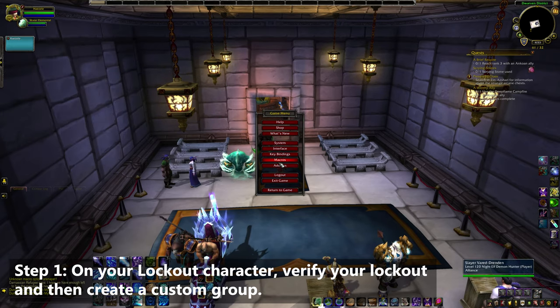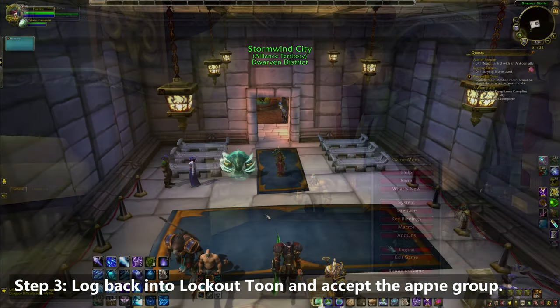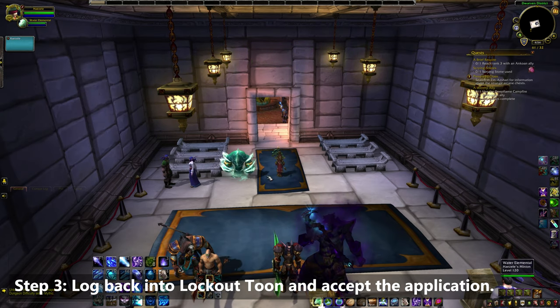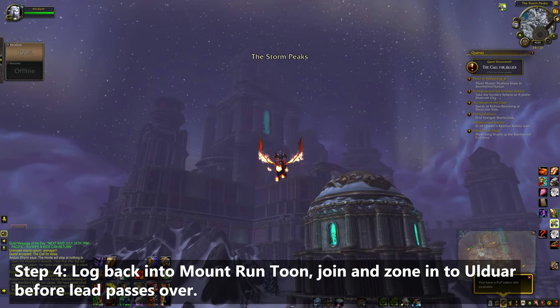Step 2: log onto your first mount running toon and, staying in the inn, apply for the group. For step 3, we log back onto the lockout toon and accept their application. For step 4, log back onto the mount run toon and fly to Ulduar and enter the raid before the leader passes over.